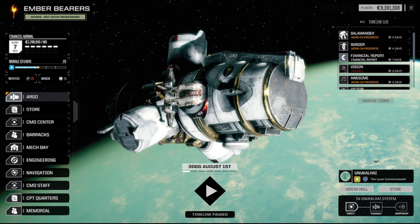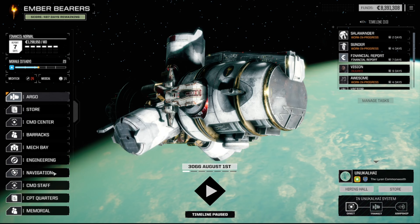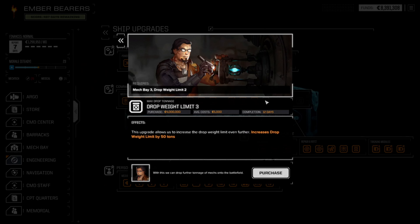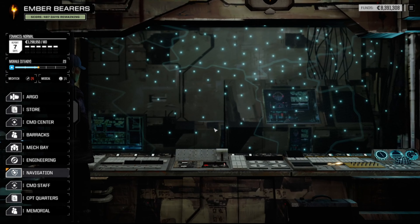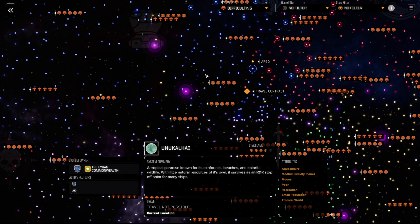We need some people to be fixed up and healed. Let's go to navigation — actually, before navigation let's go to engineering. How much is this going to cost me? Four million. I think we'll go to navigation first. Right, filter me — what have we got nearby?